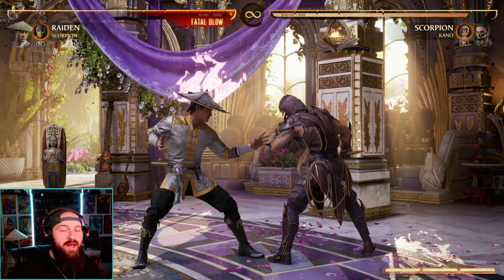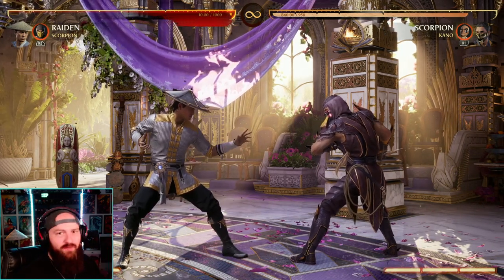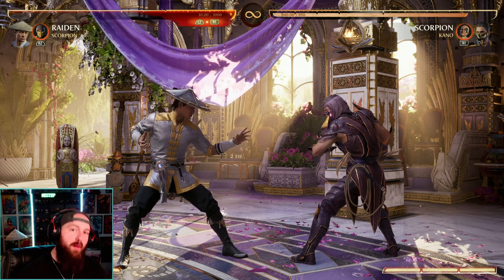If I crouch block and get hit with an overhead, I'm going to get hit by the overhead. If I'm stand blocking, I'm going to get hit by some low move. That's the beauty of fighting games — you try to go for the mix-up. Mortal Kombat 1 has introduced a new blocking technique called up block.